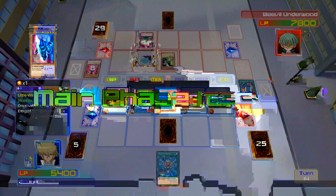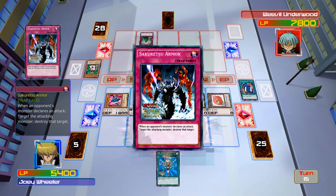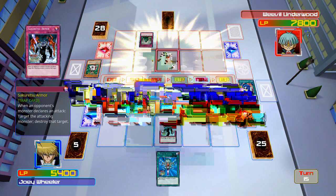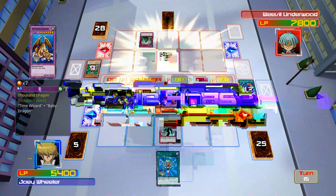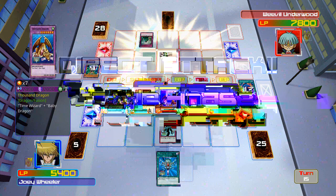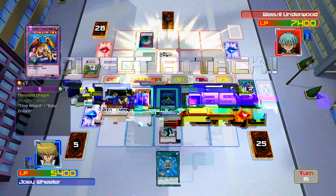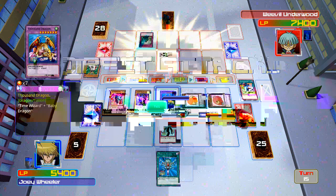Whatcha gonna do? Goodbye, Insect Queen! Magical Arm Shield — not bad, but it doesn't do much. I almost forgot to switch Little Wingard to attack mode. Weevil, you've got one more turn or you're going down. Actually, you're going down anyway — even if he plays something that destroys all my monsters, I have Monster Reborn to bring back either Insect Queen or Thousand Dragon.